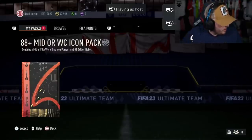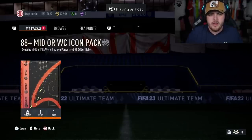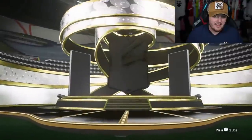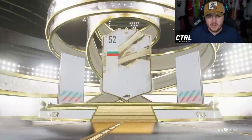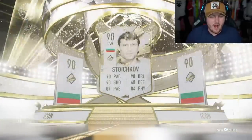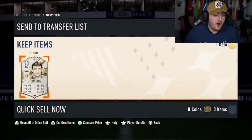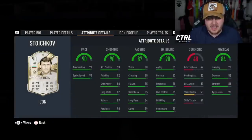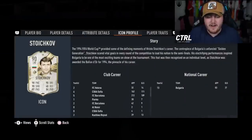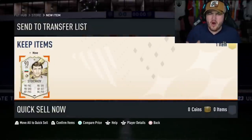We've done 7 of these packs so far and no World Cup icon. However, we did get mid Jezzinho, which is pretty insane. No World Cup icon again. Oh, Stoichkov - that's not bad, 98 rated. I really hope they haven't done a World Cup Stoichkov because that would be painful. But this card is so good, even with a three-star weak foot, he is very good in game. Where are the World Cup icons?